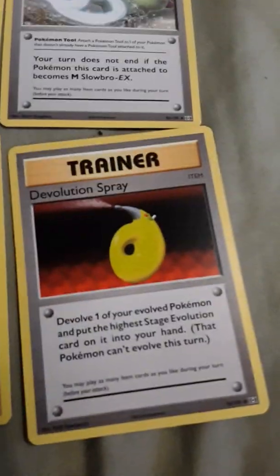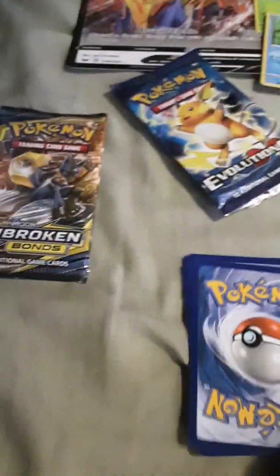I've opened a few cards already. I got the Salva Pokemon card pack with the Zamazenta and Scorbunny, with a pin and all that. I got an Onix, Dugtrio, Devolution Spray, Gloom Spirit, and Nidorino. Now let's open the rest together — this is the Evolutions pack.